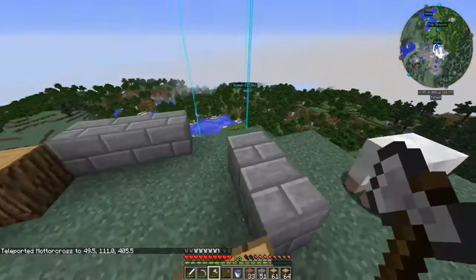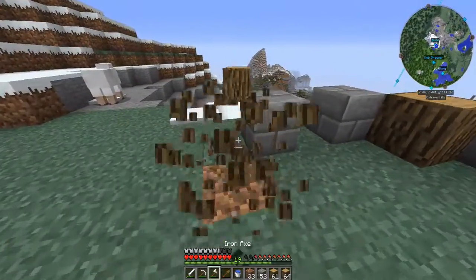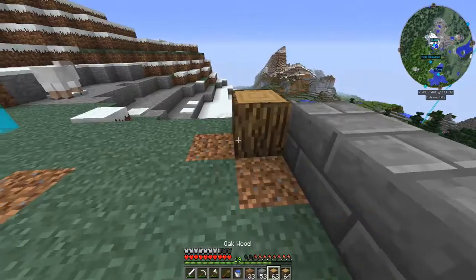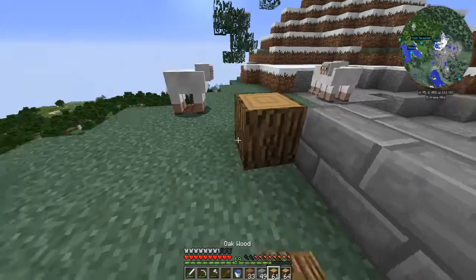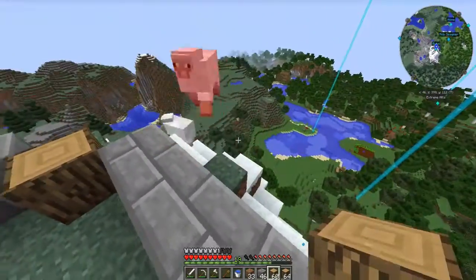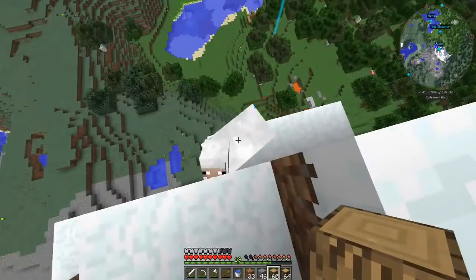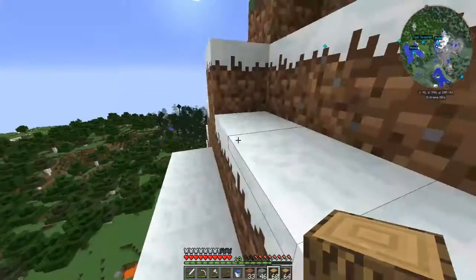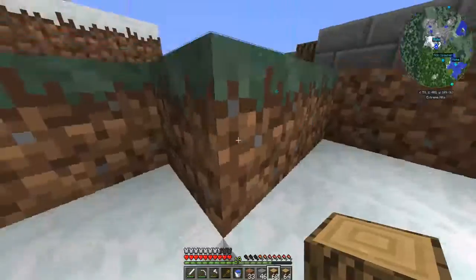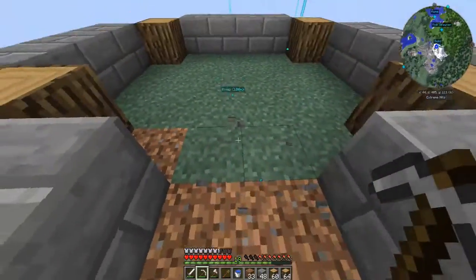Yeah, a four by three layout with a two-door entrance — that'll work. One, two, three, four across. A sheep just fell off — he's been a bad sheep and he died. So the tower's going to be two by three. This is actually going to be how the tower looks.